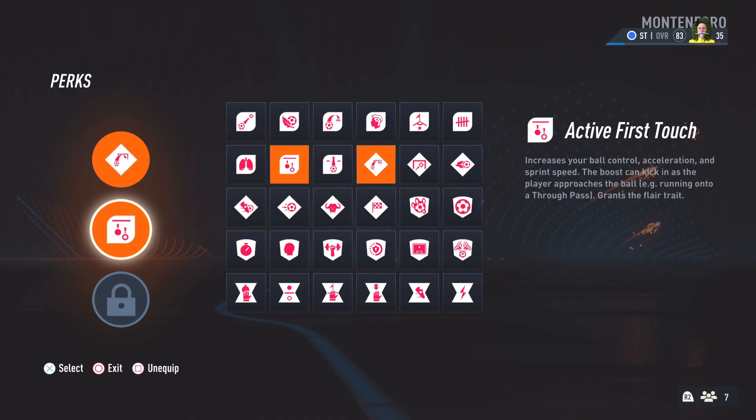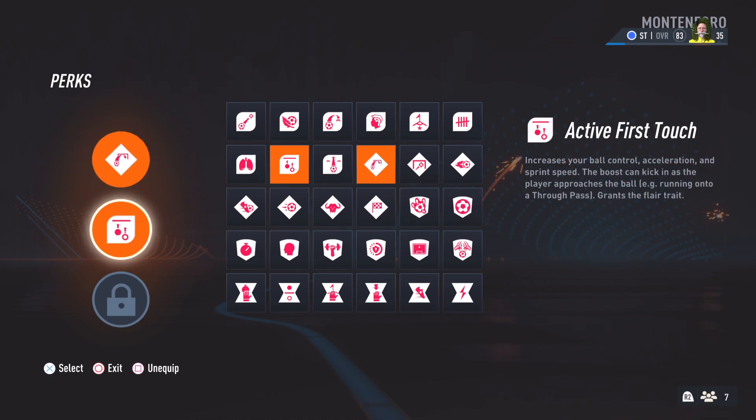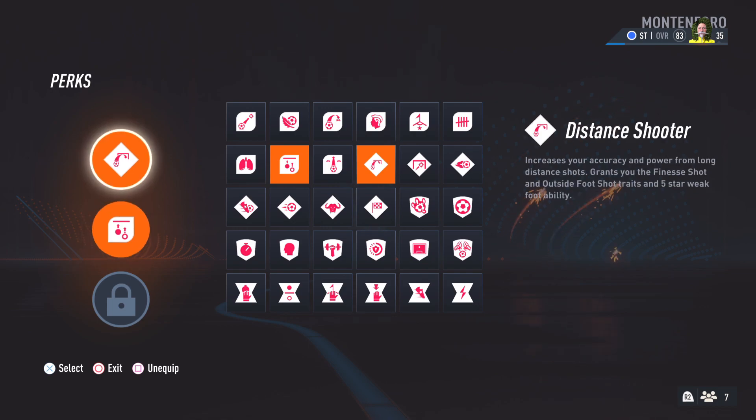The next perk is Active First Touch. Whether you're on the wing or receiving a through pass, you need this perk — it increases your ball control, acceleration, and sprint speed. It activates when you're running onto a through pass, as you can see, and also gives you the flare trait.